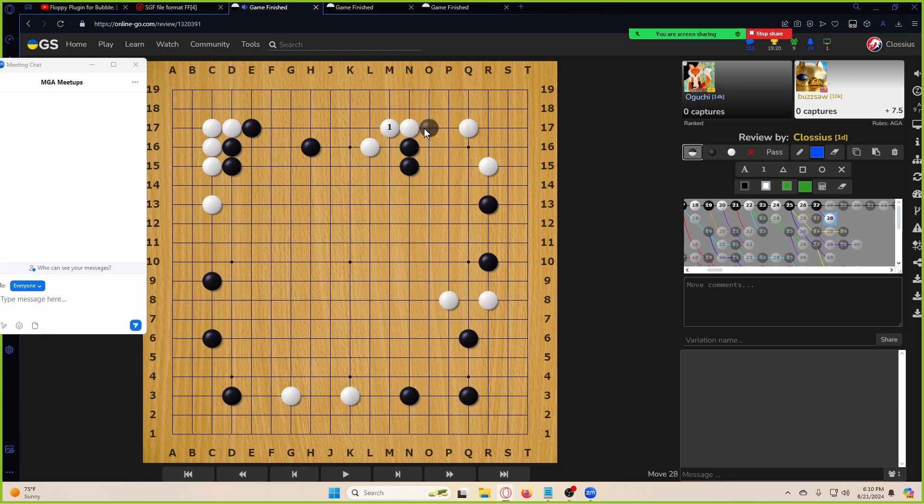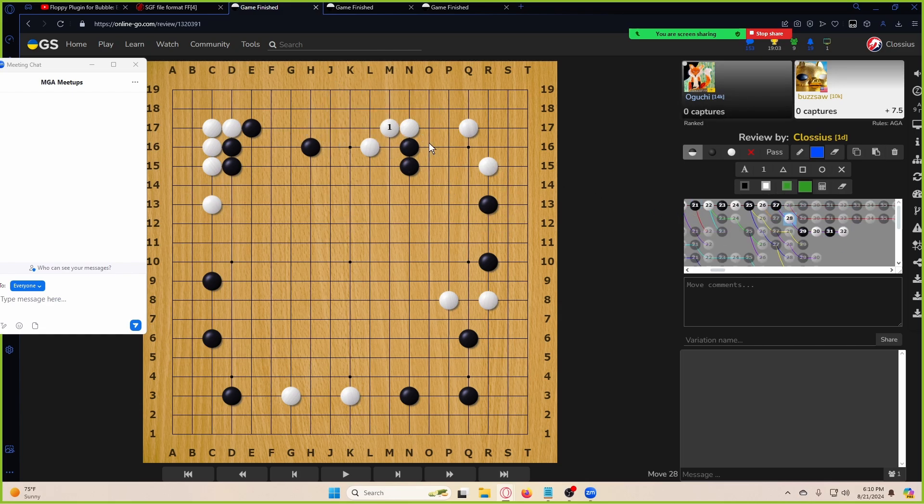White should definitely be here — this is a lot easier to read versus here. Maybe just that. This one's a lot more complicated and probably not good — just be connected, I think, is the simple answer. Okay, it's a lot of knight's moves. I think this is okay. I like attacking from strength, so not attacking when you have weakness in the area is probably an okay plan. Trying to gain strength first before aiming for the cutting points is okay.